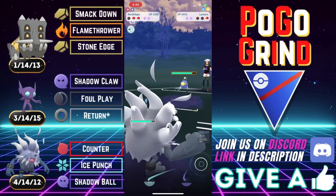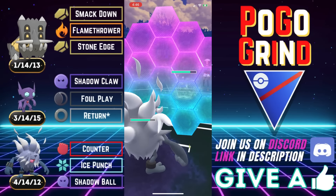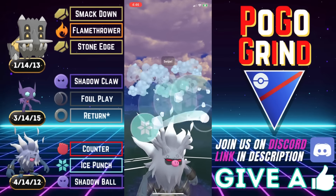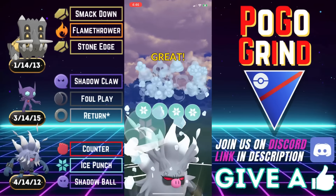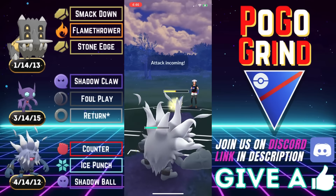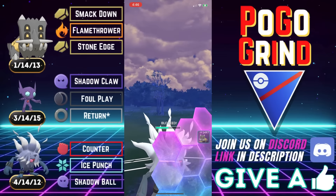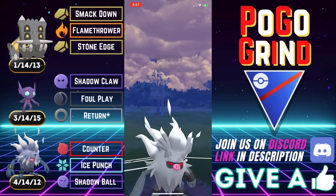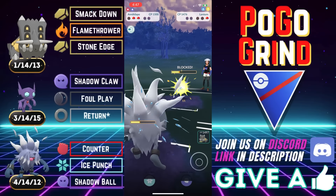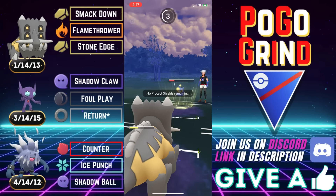Now it's all up to Annihilape to take out this Lanturn. This is a bait-dependent matchup, so that's what we play to. I know they hit like an absolute truck and they may not want to tank a Shadow Ball, even though they do survive it. They know our Bastiodon is relatively healthy, so we're grabbing shields with the bait — baiting with the Ice Punch. A little risky, but I was quite confident we'd grab those shields. Baiting again. We're very close to a Stone Edge — it's in Stone Edge range. Throwing Bastiodon in to finish this off.